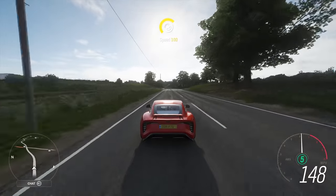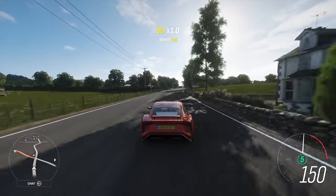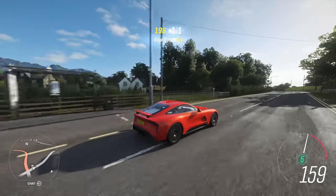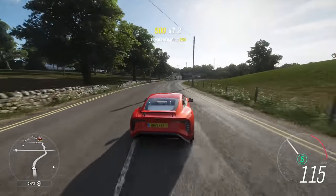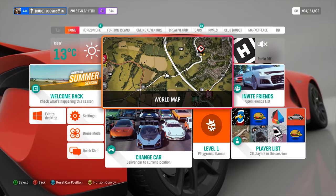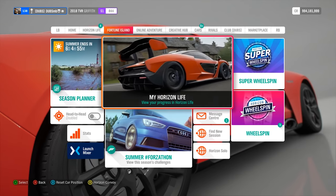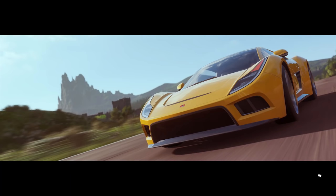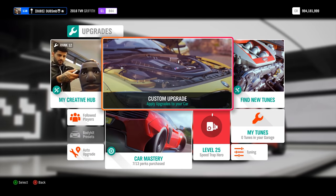Especially for off-road rally-style events like speed zones and speed traps off-road, the Speed 12 is really really good. I'm going to try to see if I can get this Griffith to compete with it — see how much power I can squeeze out of it, because the Speed 12 has a V12 in it. I'll head to the festival so I can pull out on an actual dry surface. Let's see what we can do to this thing.